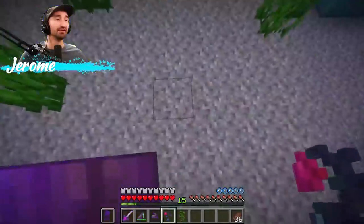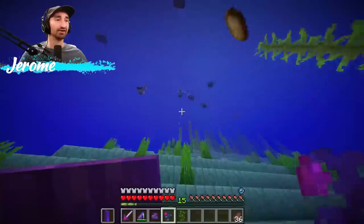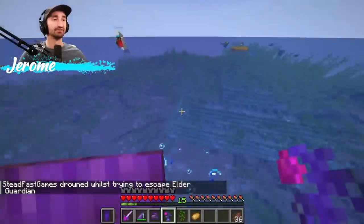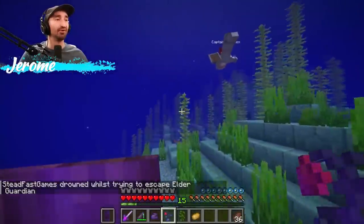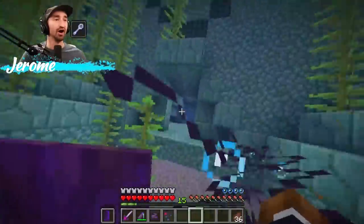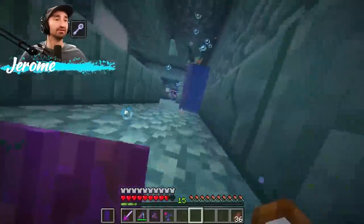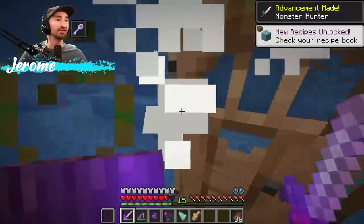Underwater jungle sapling, underwater pumpkin... underwater potato! That's the elder guardian! You can't grow potatoes underwater. Guys, we need to get ready and go deep inside. Did anyone bring a door or anything to breathe with? I brought a door. I've got a few doors — I'll put one down. I forgot to plant it and I'm gonna start drowning. The door is down!